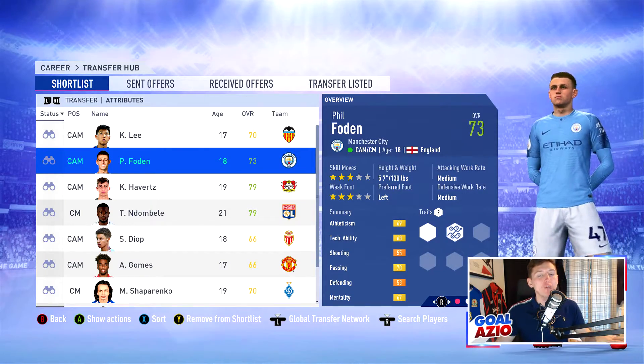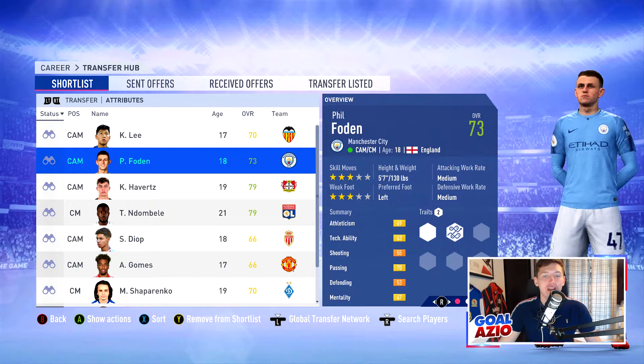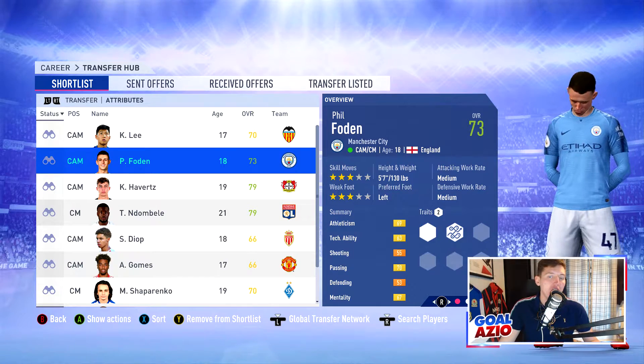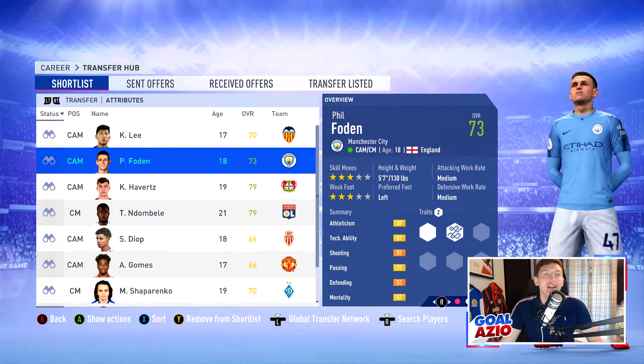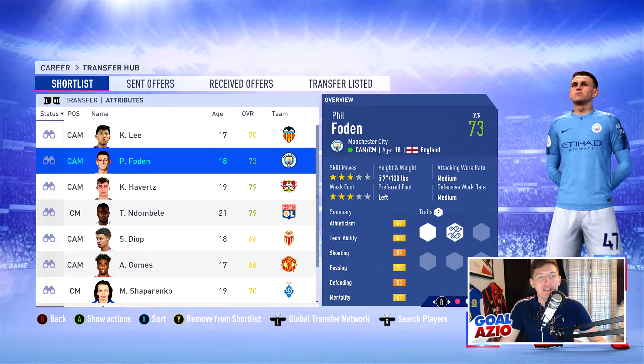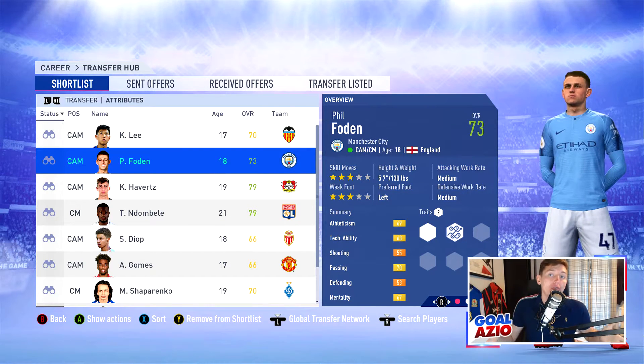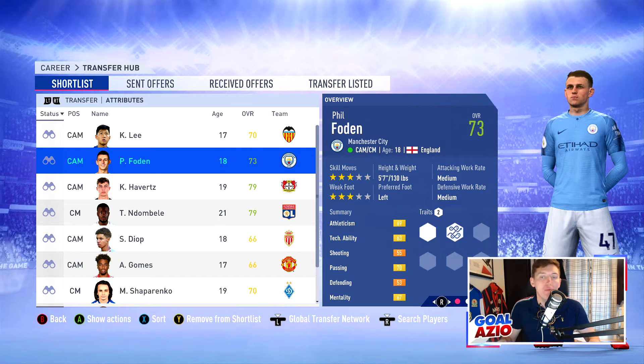Coming in next, we do have Phil Foden. He doesn't really need much of an introduction, but he does start off at 73-rated, playing for Manchester City, with a potential of 88. His agility and balance are both 86, which is absolutely ridiculous for a 73-rated player. He is valued around £8 million, so you are going to be forking out a bit more money and will need to be a higher-end team to sign him. But definitely a player worth loaning in your first season in career mode.